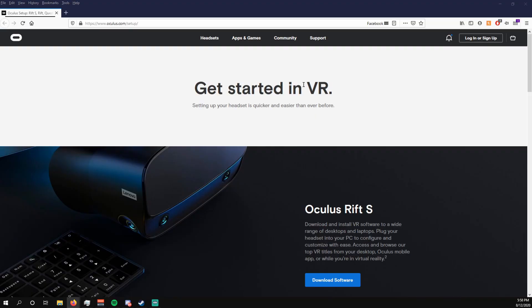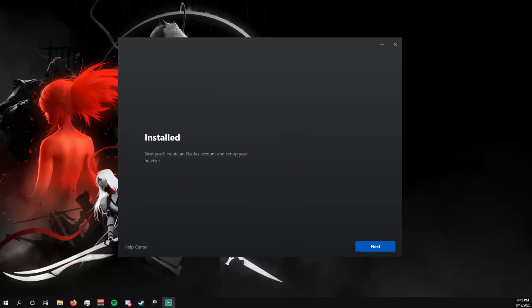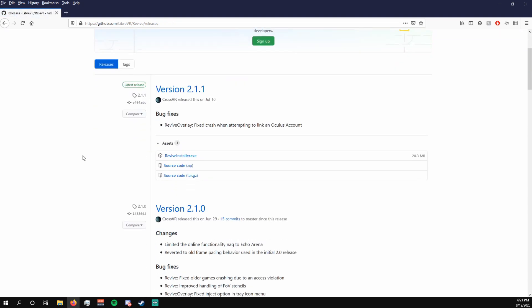The first thing you're going to need to do is download and install the latest Oculus Rift software, which can be found at oculus.com/setup. If during installation you get prompted to select your headset, make sure that you pick None. Then install Revive, which can be found on GitHub — I'll make sure to post a link to that in the description below. Make sure you double-check for new releases depending on the time that you're watching this video.